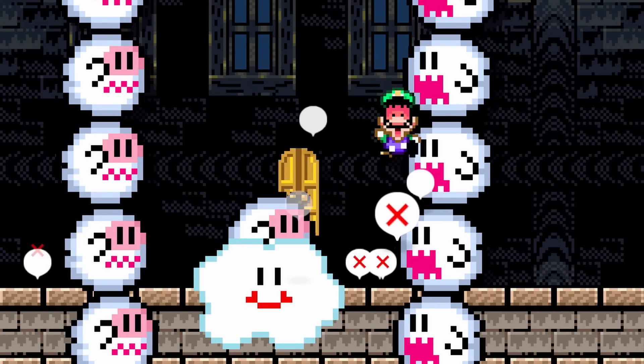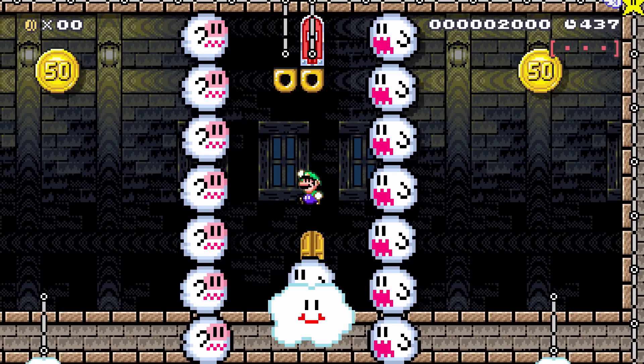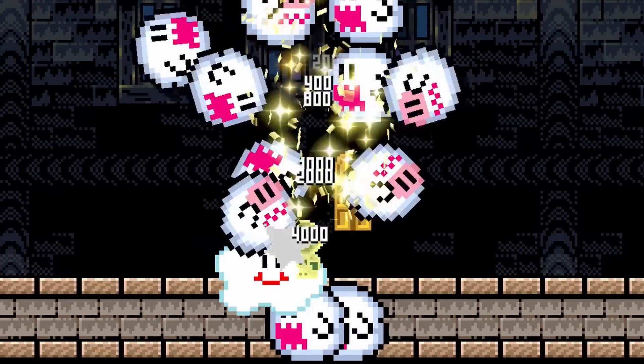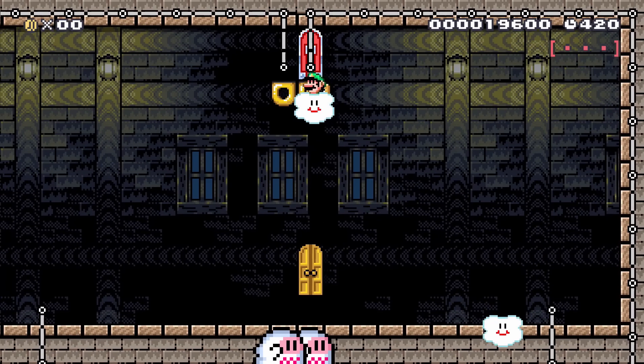Every jump counts. If Luigi can manage to survive long enough, a star will appear, making him invincible. He can then destroy the evil Boos, collect the gold, and use his key to escape.